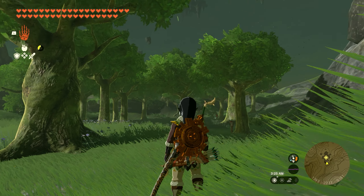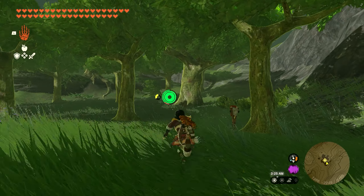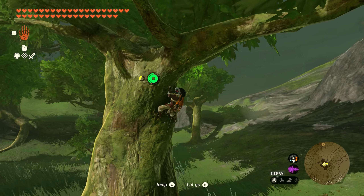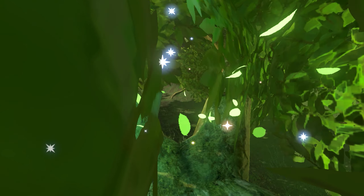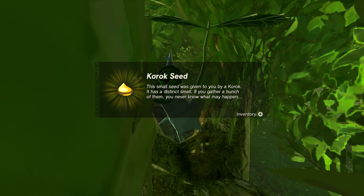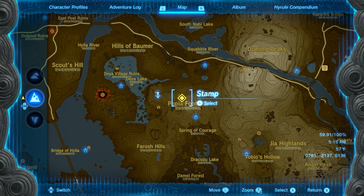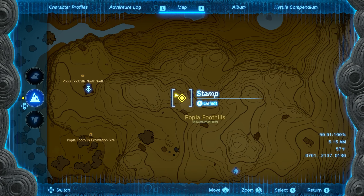Number 16 is going to be found just south of the Dueling Peaks. You'll see on your map there's a pretty big cluster of trees — start from the northern side and go to the fat tree that's in the back right. There'll be arrows pointing at this tree, but all you need to do is climb to the top, the little leaves will spawn, interact with them, and you'll get seed number 16.